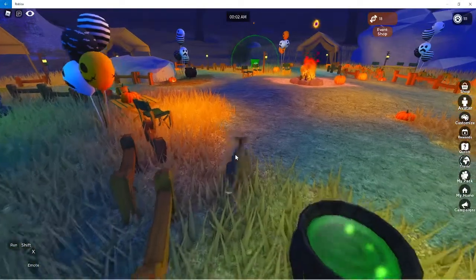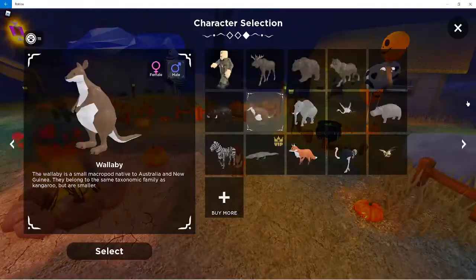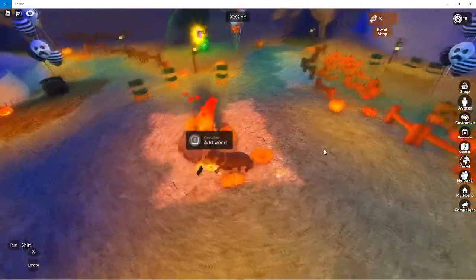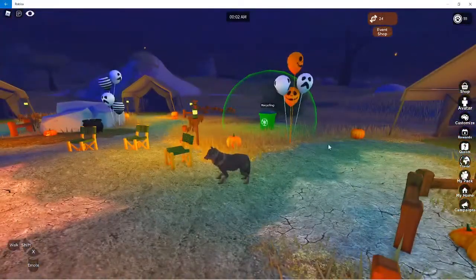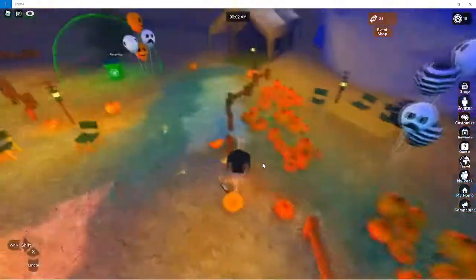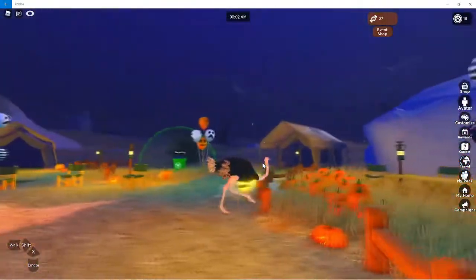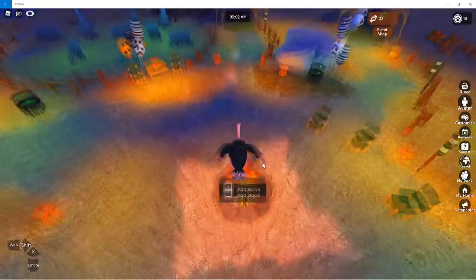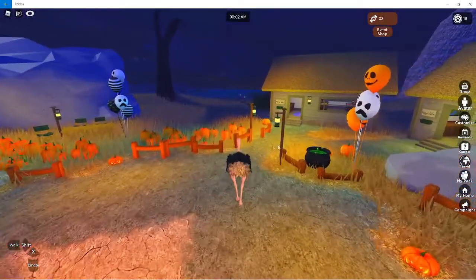It doesn't go that fast. If you don't have a wallaby, the wolf would be good. I'd say any medium-ish size creature. The reason I wasn't the ostrich when smashing pumpkins is because when I collect the candy it goes between my feet even though I'm walking through them — mostly only if you go really slowly, which you can't really do.